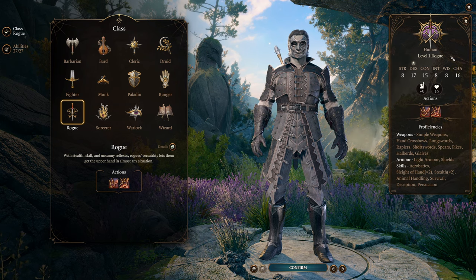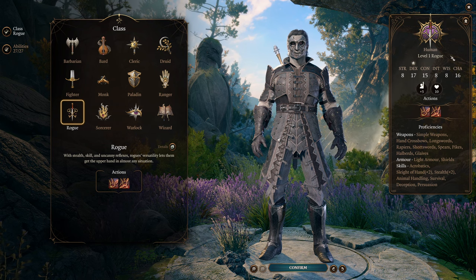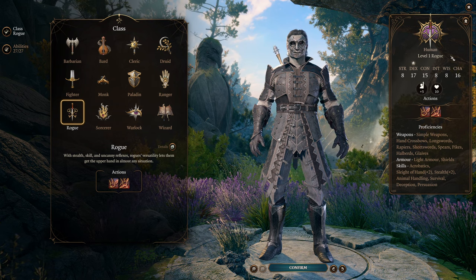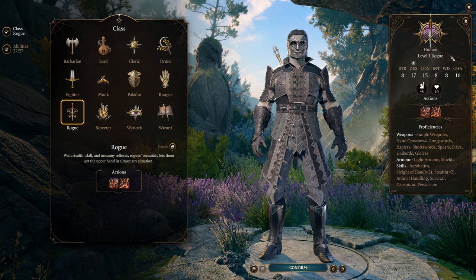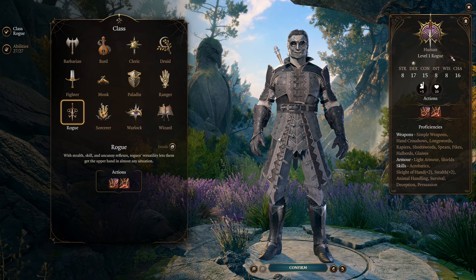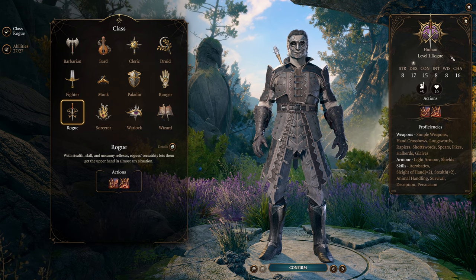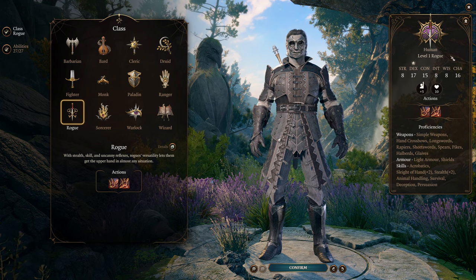All right, I am back with another video, and this is my first Halloween-themed build for the month of October: The Slasher. This is a build that is going to try and replicate the feeling of playing as one of those iconic horror slasher villains — you're Mike Myers, you're Jason Voorhees, you're Freddy Krueger, all that type of stuff.